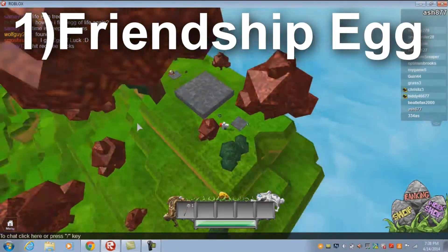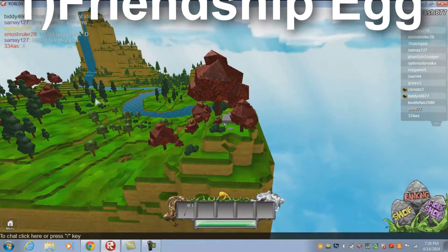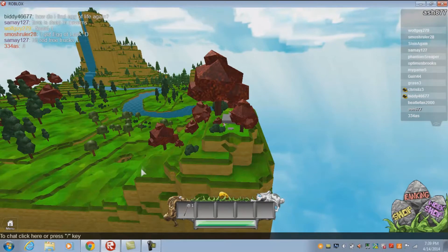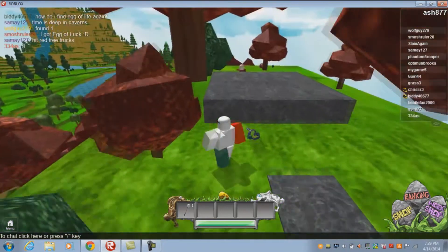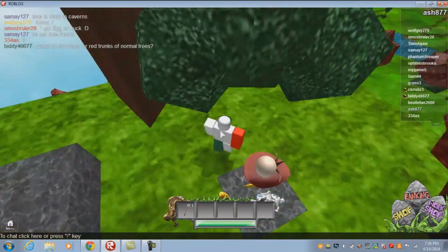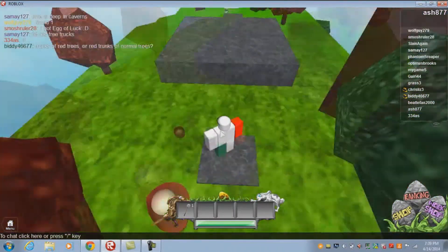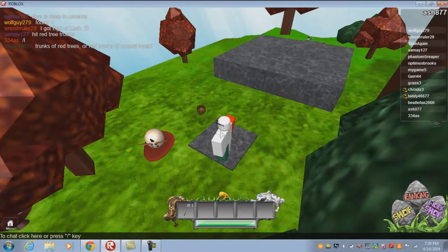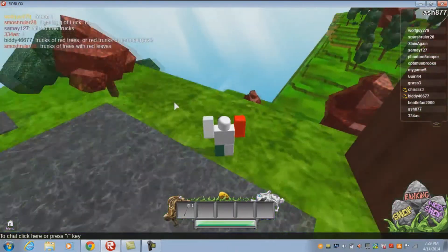This is the Friendship Egg — that's your spawn point. Try to get to the hill at the edge of the map. Once you've gone to the hill, there will be two platforms. You're going to want two people: one step on one of the platforms and the other will step on the second platform, which will then open those two doors.